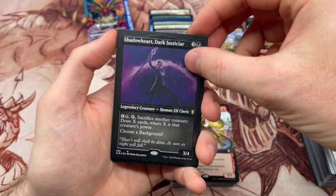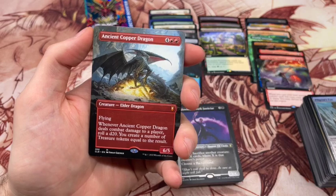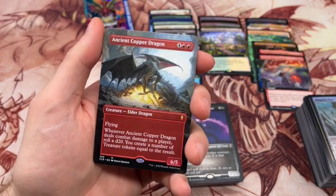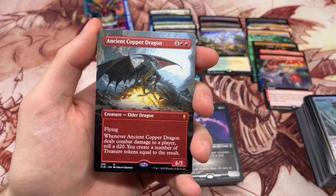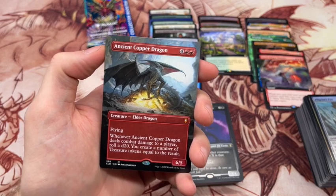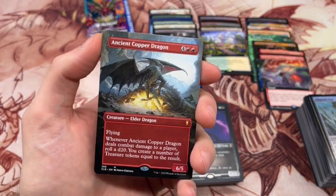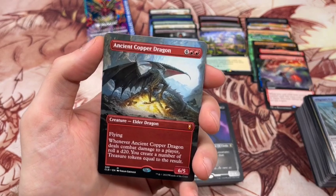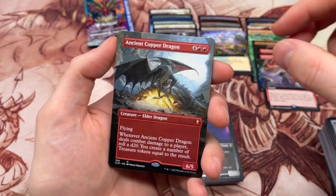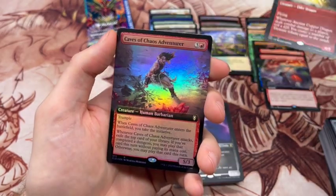Shadowheart Dark Justicar. Oh there we go — okay — this box just went into the really good category. That is a borderless Ancient Copper Dragon. Definitely probably the biggest hit outside of being in foil of the box. We will 100% take that — that just saved the box right there. I think the box was okay before that, but this just crushes it and makes it 100% a solid box. We'll see what we get for the rest of it, but that is the hit of the box, at least so far.